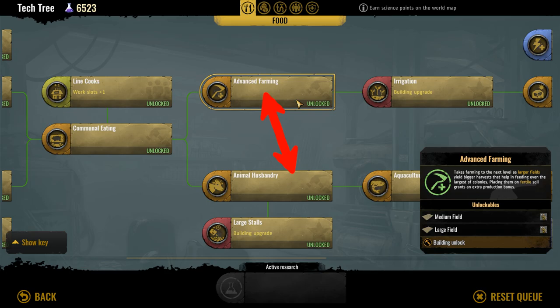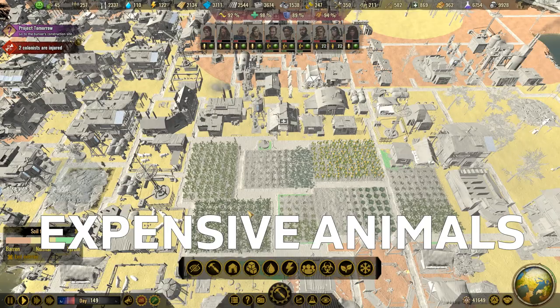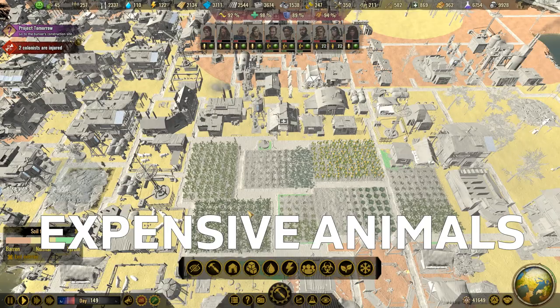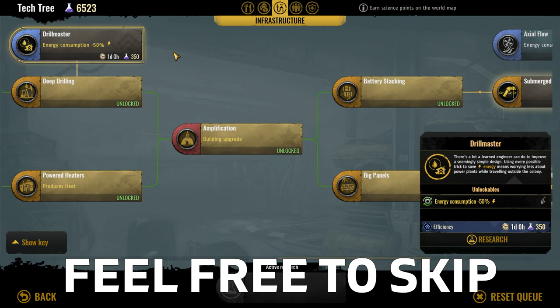When you get to the choice between advanced farming and animal husbandry, that is another one which will depend partly on your map configuration and partly on available funds, as procuring animals for the first time is quite expensive — especially if you don't have anything valuable to trade or anything cheap in high quantities. Leaving one tech branch unexplored here isn't a big issue as you can always come back later to expand your food production ability.